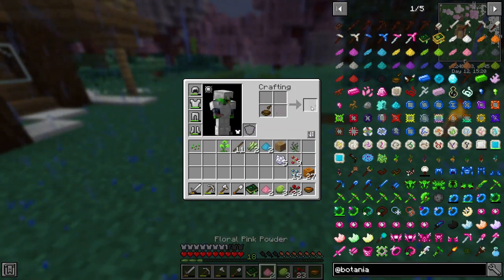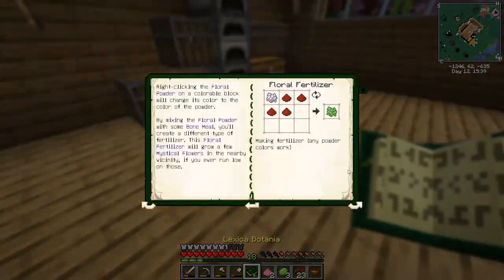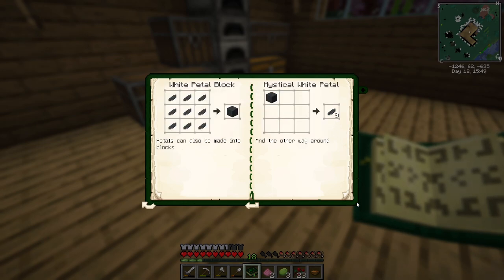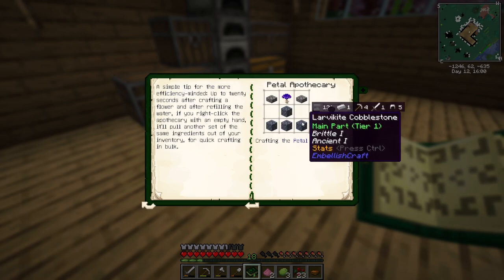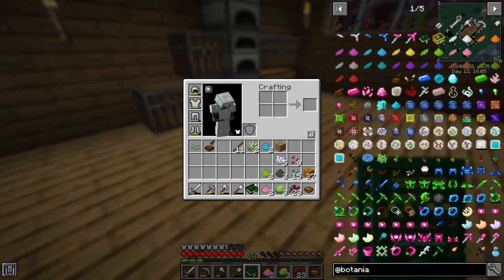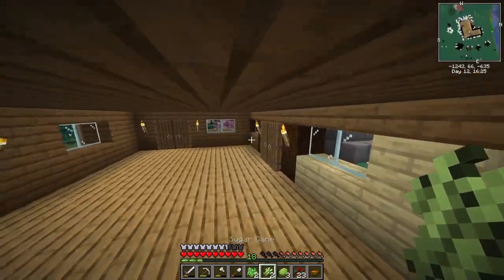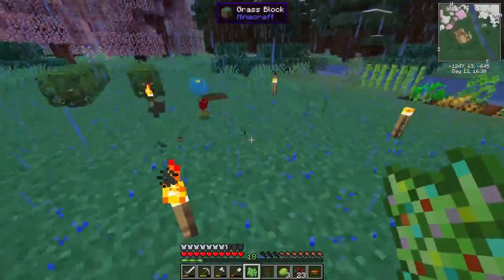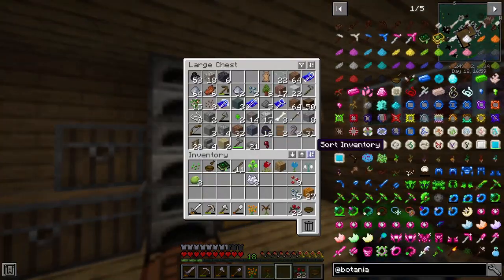Let's go ahead and make our first floral fertilizer. I think this is a good area — let's plop it down. We got a pink flower, a lime, and a gray one. Now we can turn these back into petals using the mortar. The gray pedestal and the lime ones — we put these in. You can also use it with normal dye, which makes it even easier. The petal apothecary — we need to make one of these ASAP. It takes petals and cobblestone. Let's make some more bone meal and get more flowers, and we'll plant the sugar cane too.